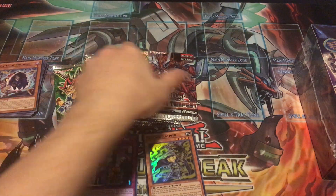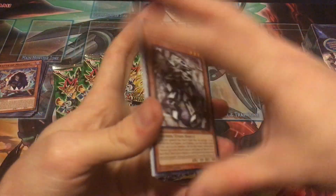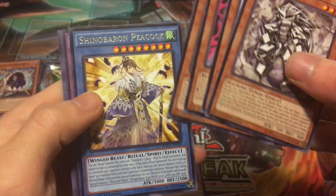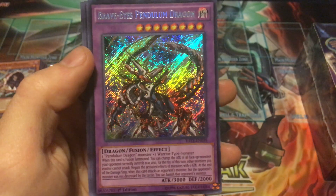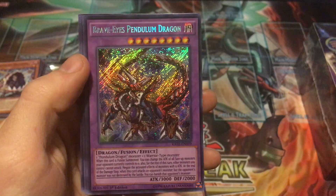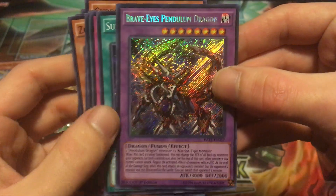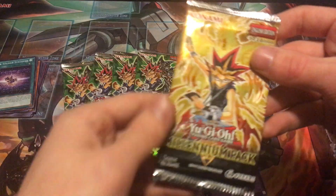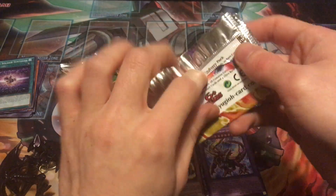Two super rares so far, nothing crazy. I'm gonna speed up a little bit since we have more packs than usual. From Raging Tempest we got Zoodiac Bunny, Blast, the same rare — that's strange — and Brave-Eyes Pendulum Dragon, a secret rare! Awesome, I will take a secret rare. Secret rares are only like two per box or so, so I will definitely take a first edition secret rare.